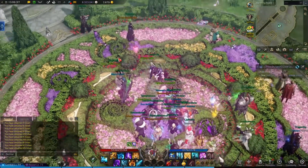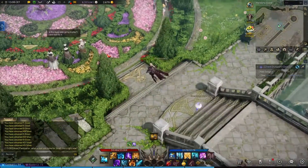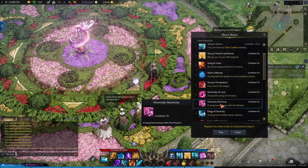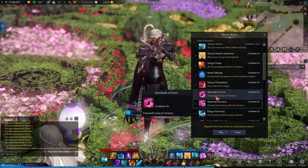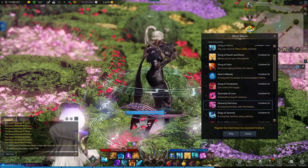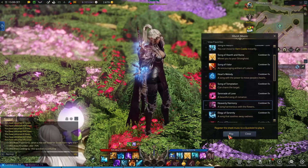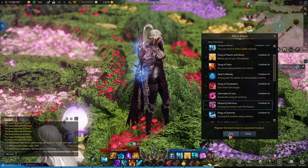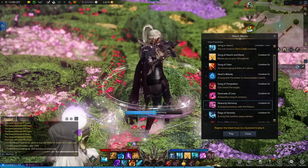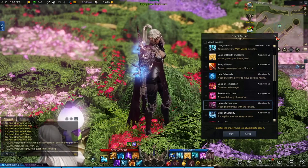Let's collect this Heavenly Harmony song. And let's check how it actually sounds. Let's move a little bit away here to hear the sound of this song. Let's check it out — F2, Heavenly Harmony. There you are. Let's play it. Actually it sounds pretty good. One more time. And that's it.